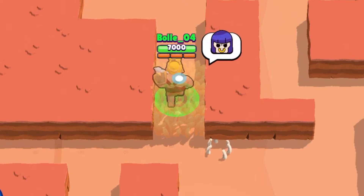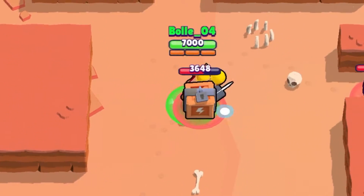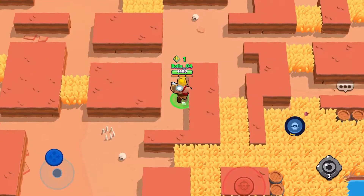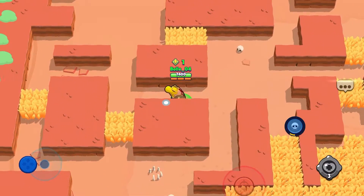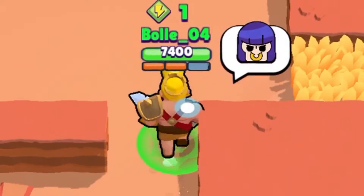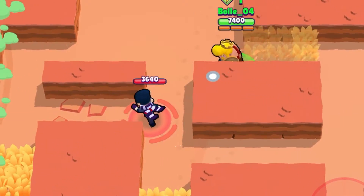Alright, next game. Let's see how we do. Right now with this Spike over here, I'll take a little Spike action — I always respect the Spikes. We need to be on our toes, our tippity toes. Is there somebody in this bush? No. Somebody in this bush? No one.